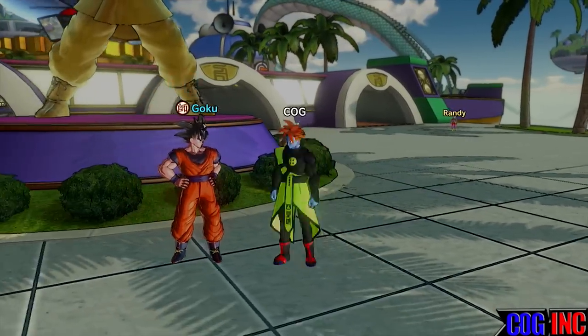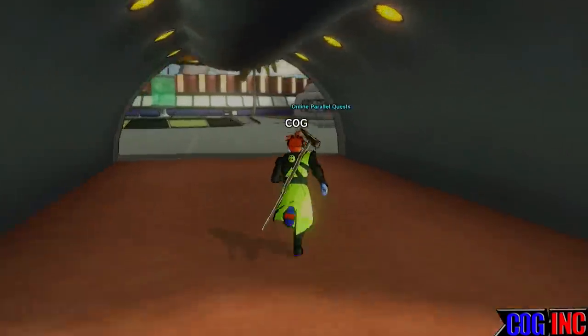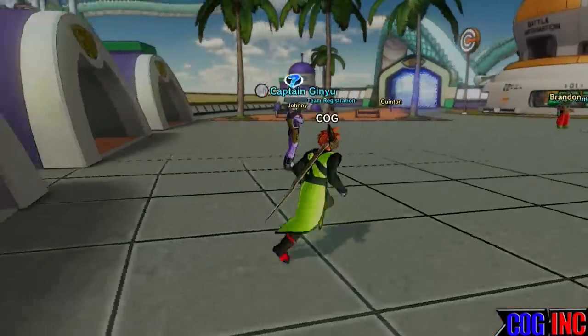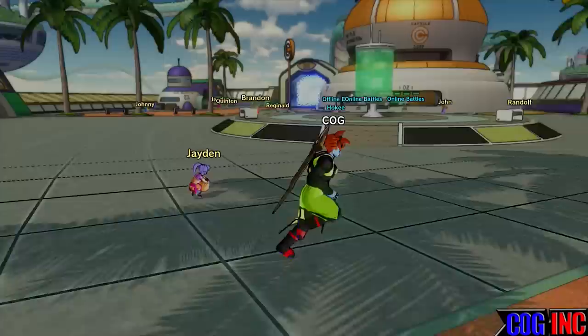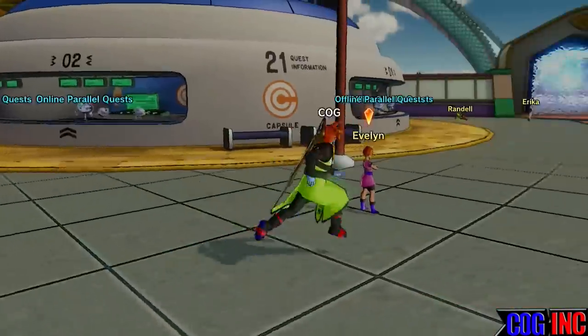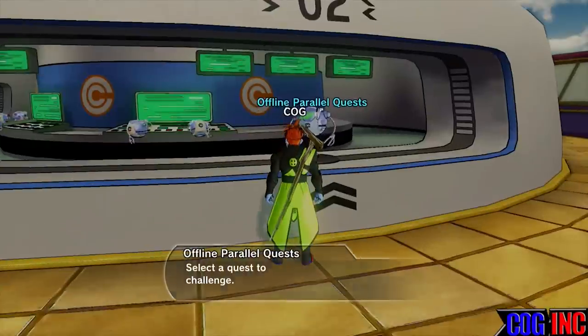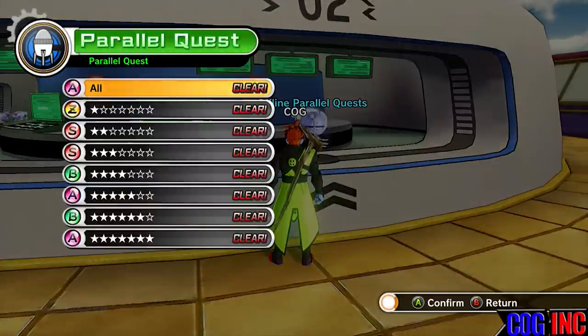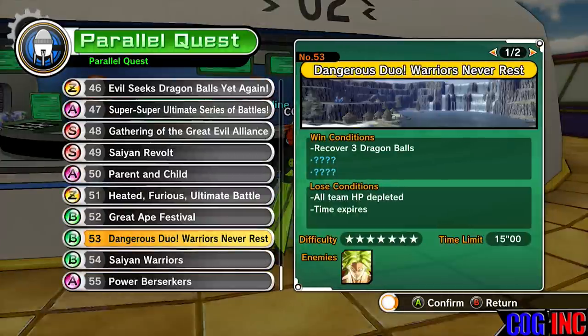So as you can see, Goku's my master. If you follow me, this can be done for any master you have. There's Captain Ginyu right there — Captain Ginyu usually pops up pretty commonly when you're training with Goku. So go over to offline parallel quests.